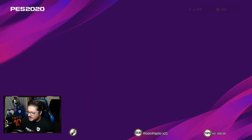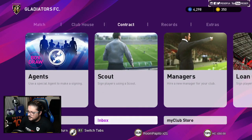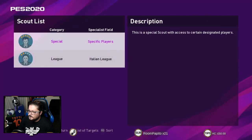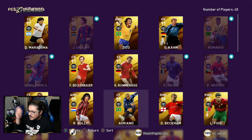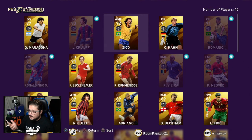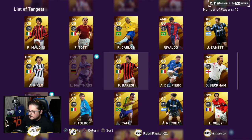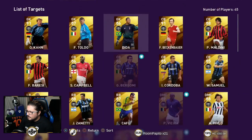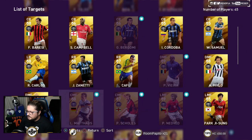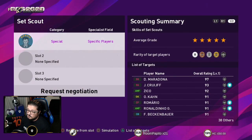Going into the legend scout — for those of you confused about legend scouts, let me clear that up. These are the options you're going to get. If you just open it, you'll get one random legend. But if you go to the auction house, say you want Roberto Carlos — all you have to do is search for a five-star left back in the auction house and you'll get him because he's the only left back. Right now auction house prices will probably go high. I think I'm just gonna gamble with it since I don't really need anybody in particular.